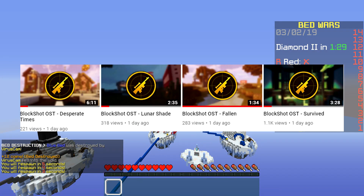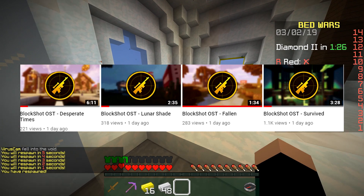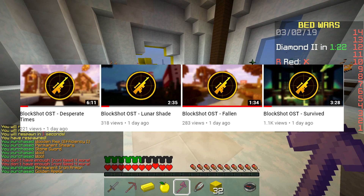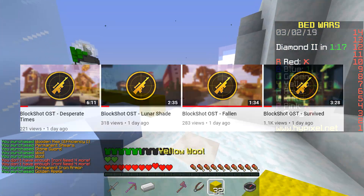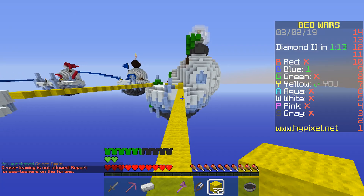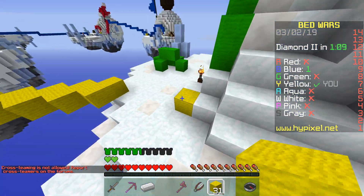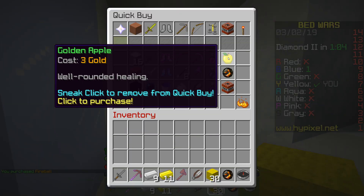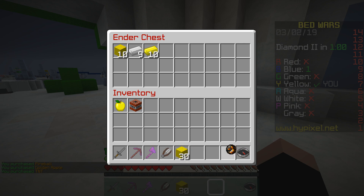We have four tracks so far: Survived by Captain PS, two tracks from Slamma — Fallen and Lunar Shade — and Desperate Times by Rotbjorn. What's great is that every single track has people saying it's their favorite, which tells me they're all really, really good for the general public. Music is subjective, but the fact that everybody has their own favorite is a really good sign. I love all of them.